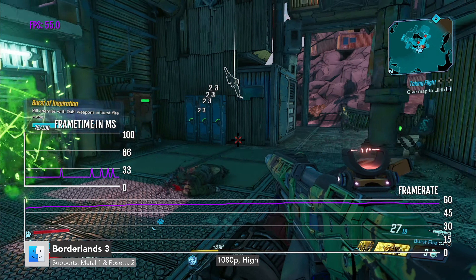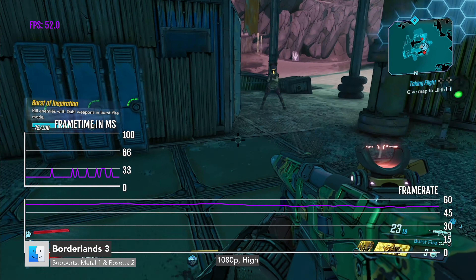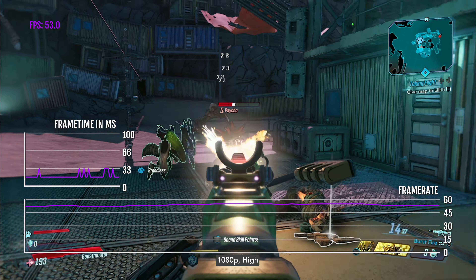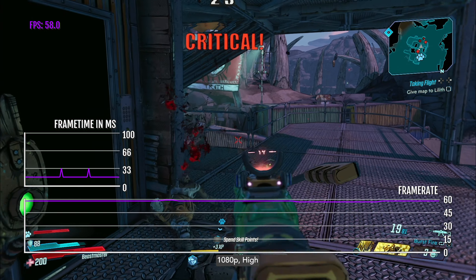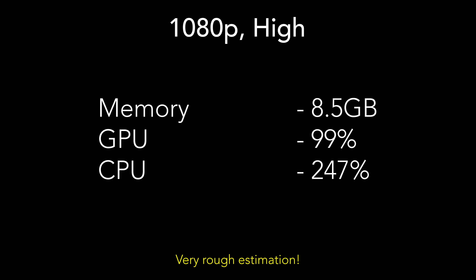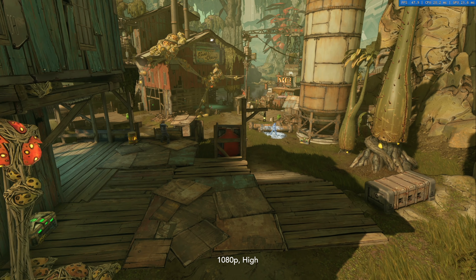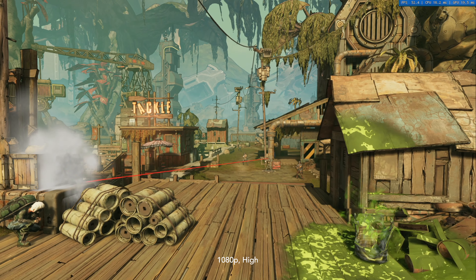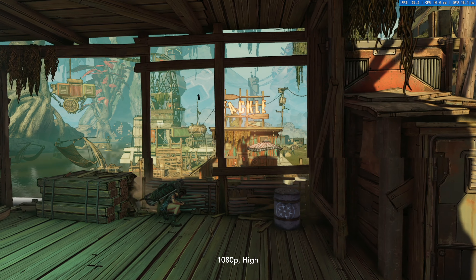Borderlands 3 is one of the worst optimised triple-A Mac ports of all time. I strongly believe it runs on Metal 1, which is very outdated and has issues on Apple Silicon-based Macs. For example, it only receives 60.14 FPS at 1080p high. In this state, the game uses up to 8.5 gigabytes of memory, 99% of the GPU, and 247% of the CPU — only two cores. It sees similar performance on pure M1, which is impressive there on a low-end chip but extremely embarrassing here on M2 Max. At least the Mac port has cross-platform multiplayer.